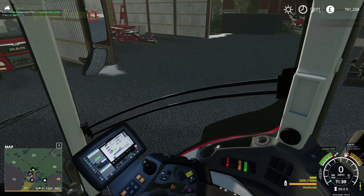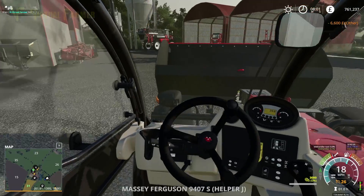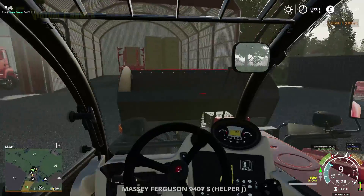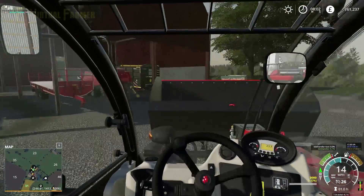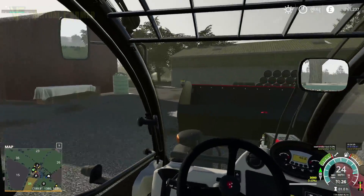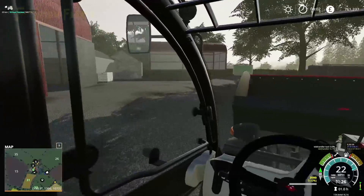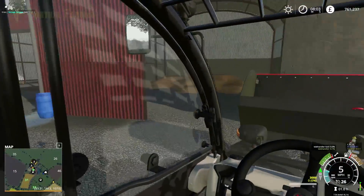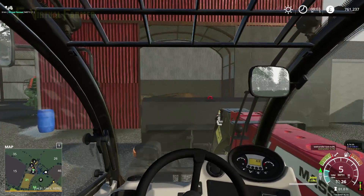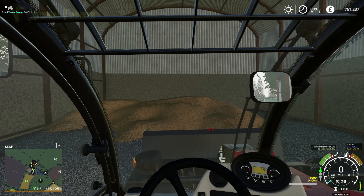That takes 6,000 of that. We want to switch over to this and take it around the other side, because we're going to use this in a bit to empty the shed of the grain that we've got on the floor here. I've got a fair amount of grain on the floor, so we want to put this into our grain store. We're going to leave our telehandler here for now.